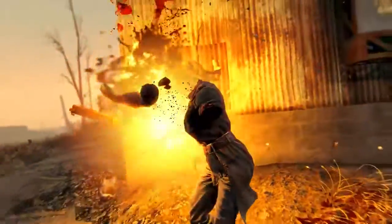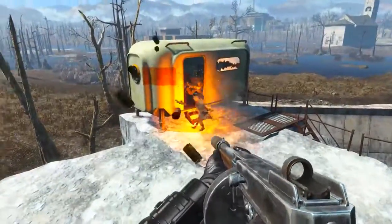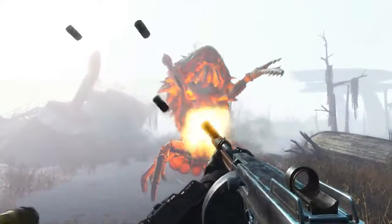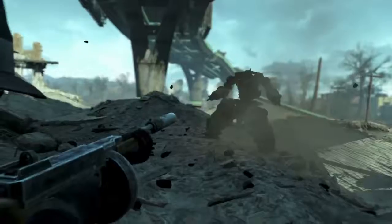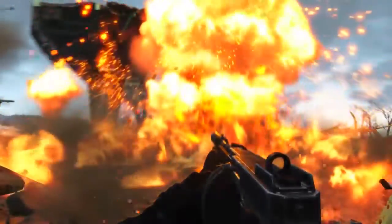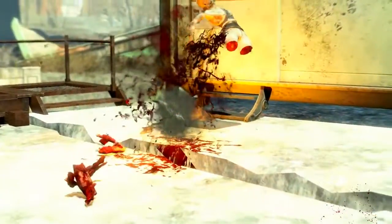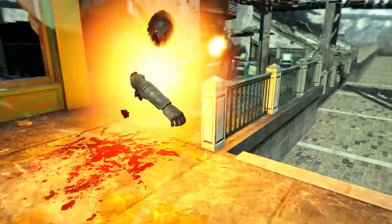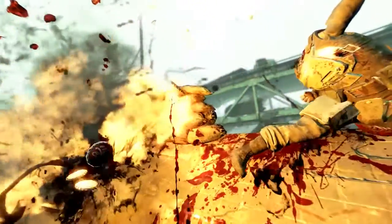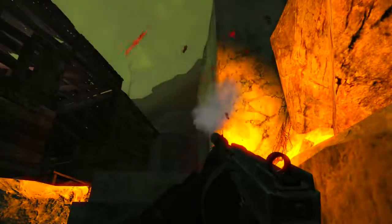These miniature explosions are also the bane of any enemy with a layered armored system, like power armour, mirelurks and their shells, sentry bots — things like that. It strips them pretty quickly. The only real downside of this AoE explosive bullet effect is that it may sometimes lead to friendly fire upon your companions or NPCs who are close to your enemies. On the flip side, the explosions of each bullet benefit from the Demolition Expert perk, so you can make them even more powerful.